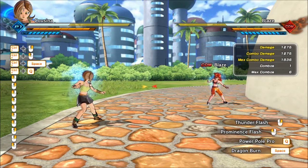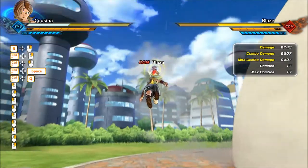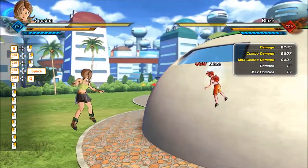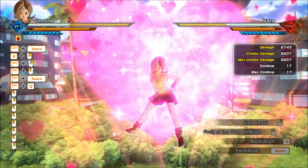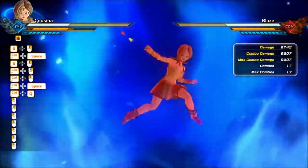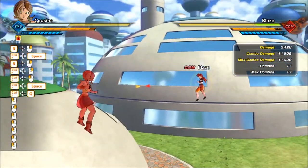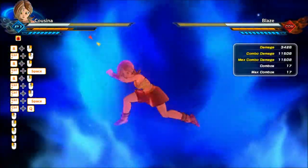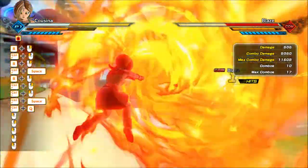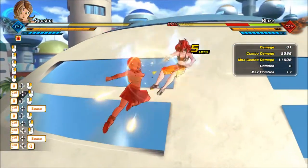Let's demonstrate: using Thunder Flash on Blaze with only three bars and no Formation got 9,207 damage. After using Formation and firing Thunder Flash again with only three bars, it did 11,508 damage — a pretty significant boost. To extend Formation, using the Fruit of the Tree of Might keeps it at 11,508 but also adds the normal damage boost of the fruit on top.